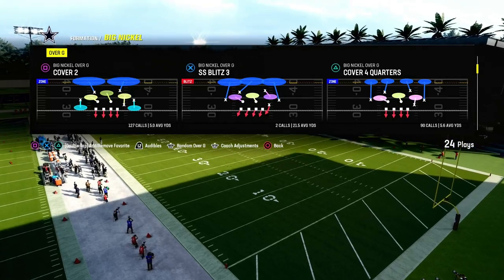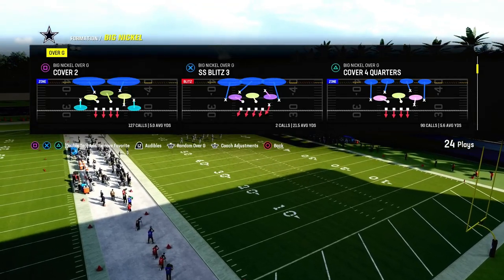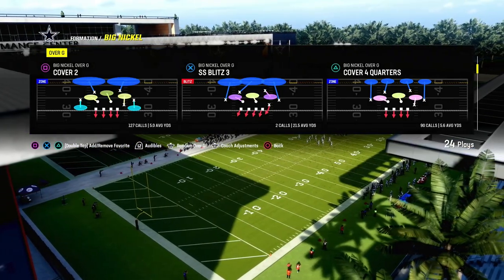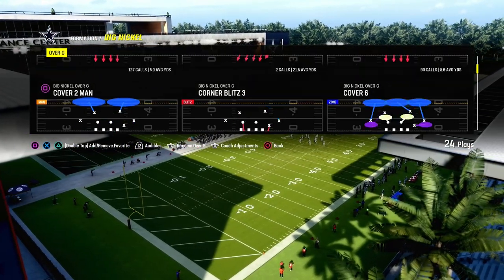This is out of the Big Nickel Over G formation in the Kansas City playbook. It's also in the 46 playbook, Raiders playbook — several playbooks this is in. You've got to kind of pick which one you want, but I really like Big Nickel Over G.